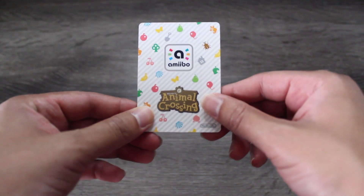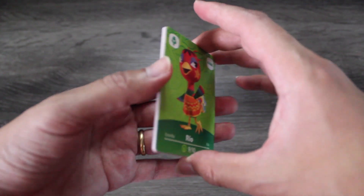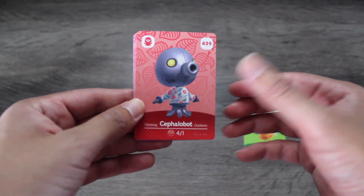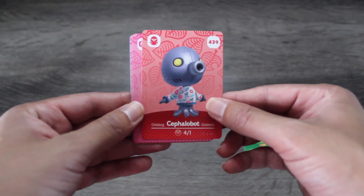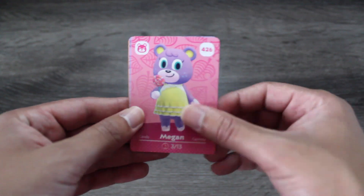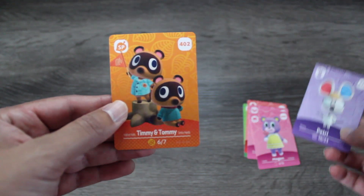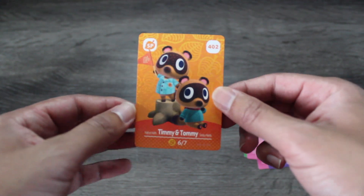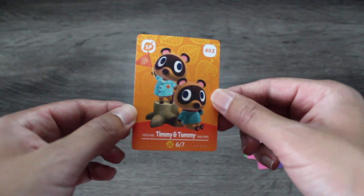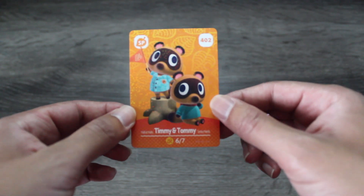And here it is, our final pack. Let's see if we keep up our streak of new special characters. So here we have Rio, Cephalobot — I also love that sweater — Dom, Megan, Petri, and who is our final special character? Timmy and Tommy — not one but two for the price of one! We love to see those cute little characters on this card. I absolutely love it.